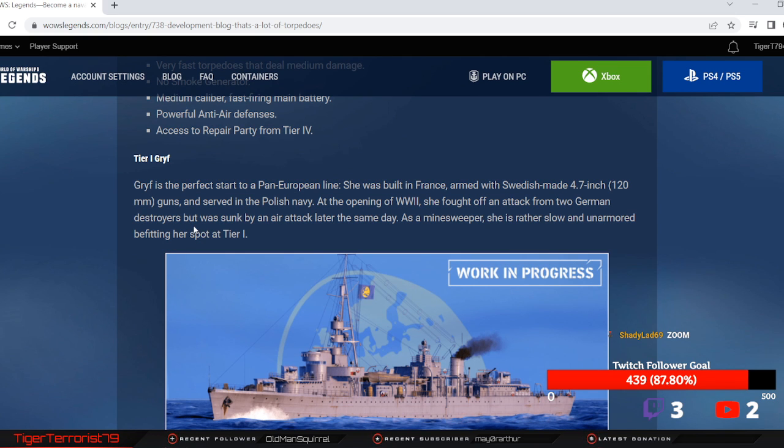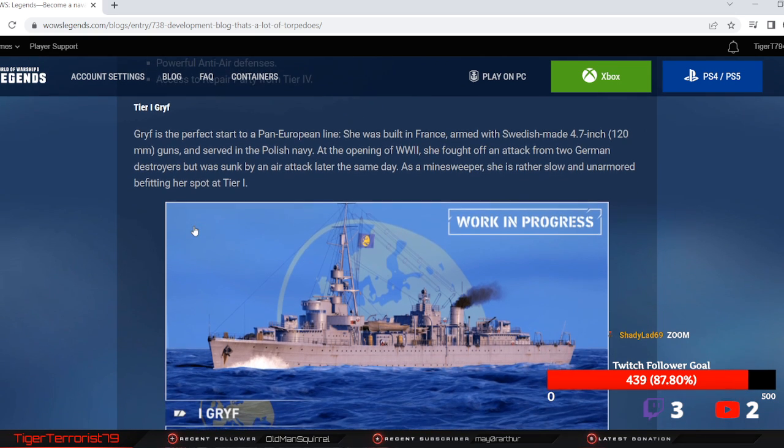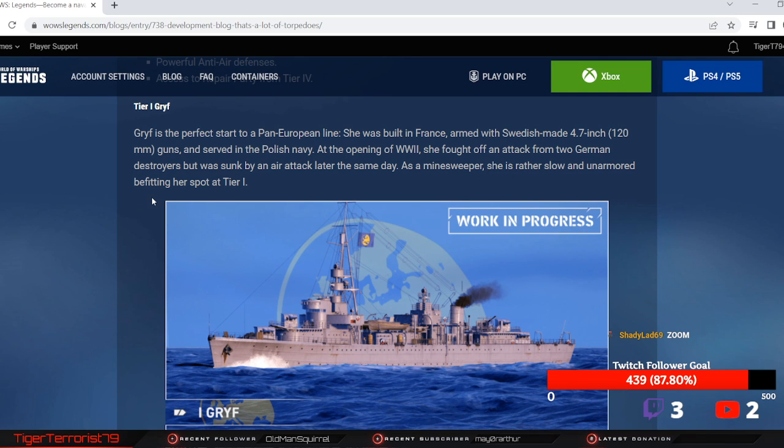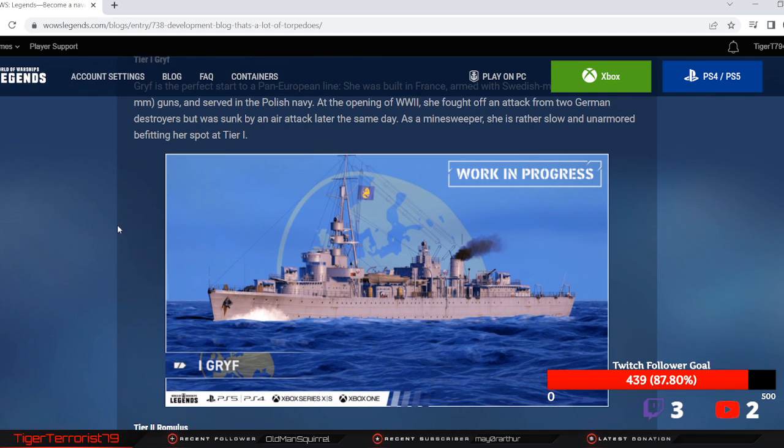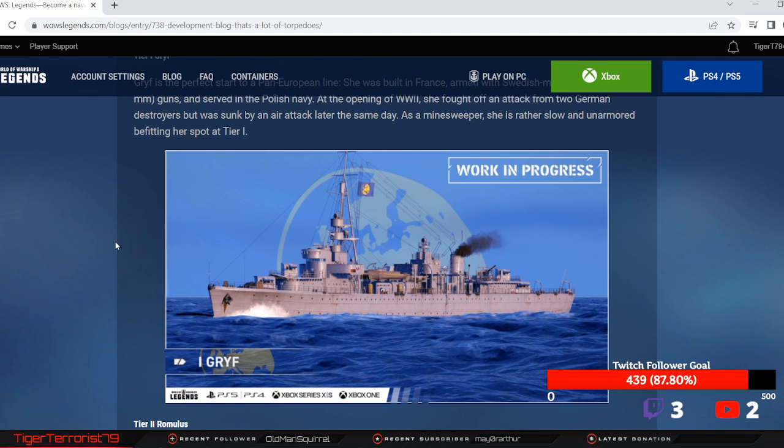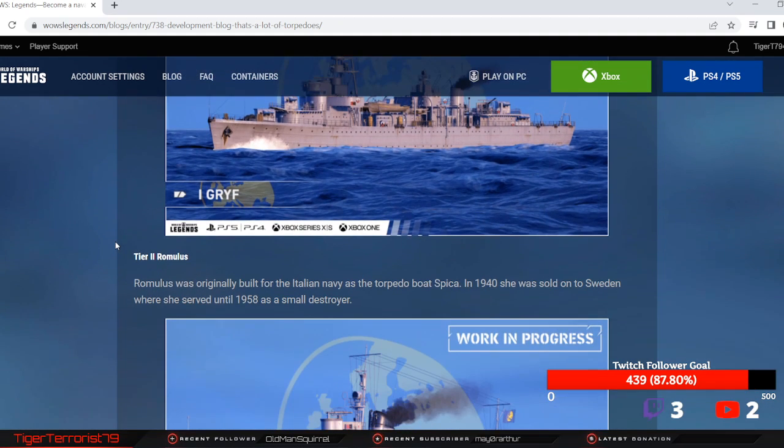Tier 1, the Grief. Grief is the perfect start to the Pan-Euro line. She's from France, with 4.7 inch guns — same caliber as the British guns — and she served in the Polish Navy. She's actually a minesweeper, rather slow and unarmored, but that's why she's at tier 1, so that makes sense.